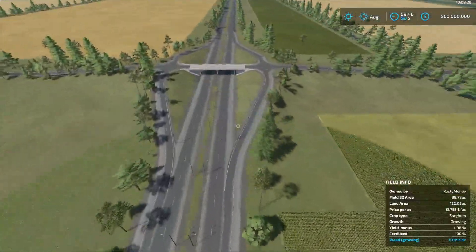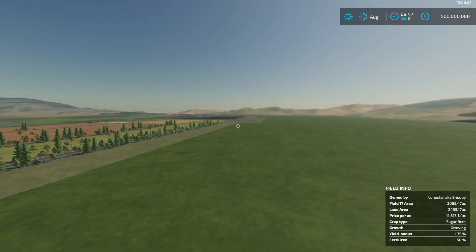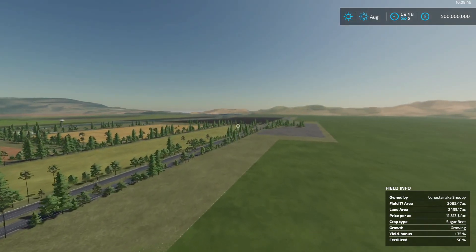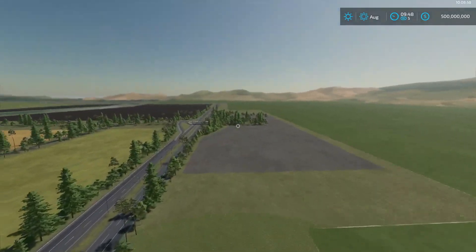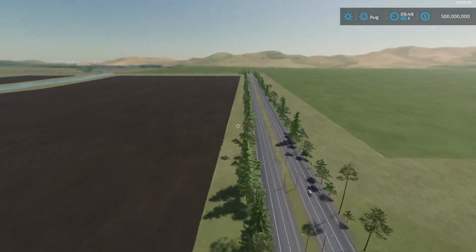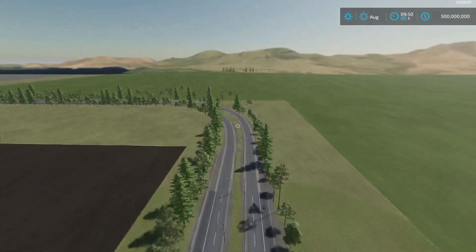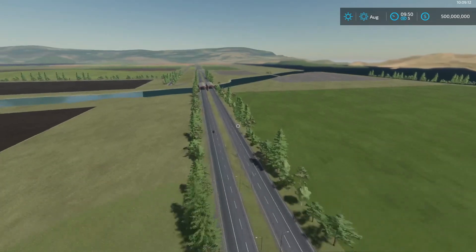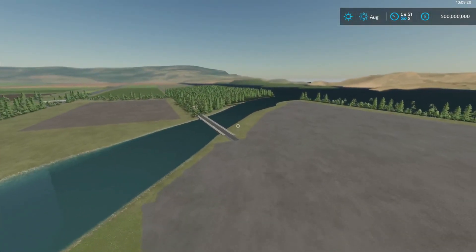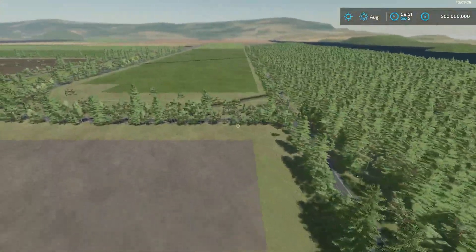Here you've got a highway system that you can actually drive up and down. And at the edge of the map, this is field 17. I'm just going to speed things up and go all the way down there. He has some more placeable areas — lots of placeable areas. That's one thing I like about his maps: he puts in areas so you can place placeables. If you want a mod that is placeable, he has an area big enough for it.